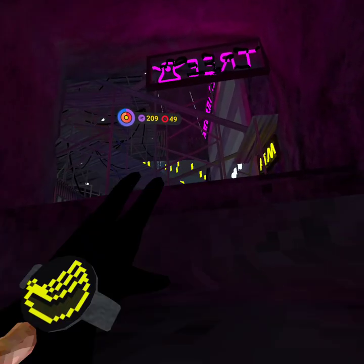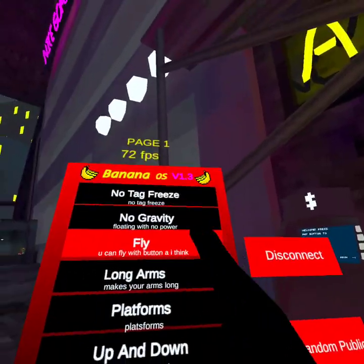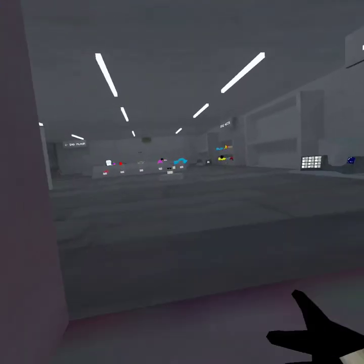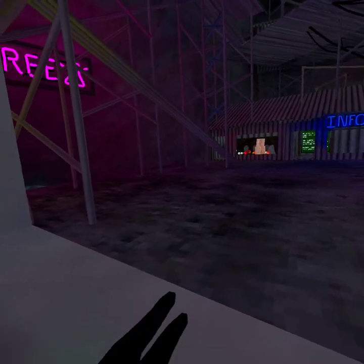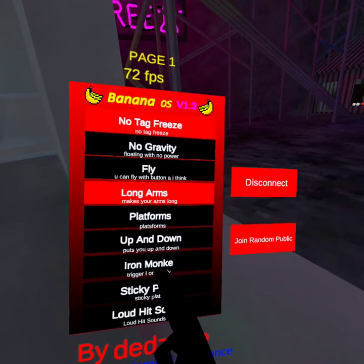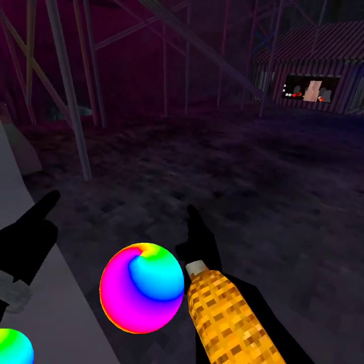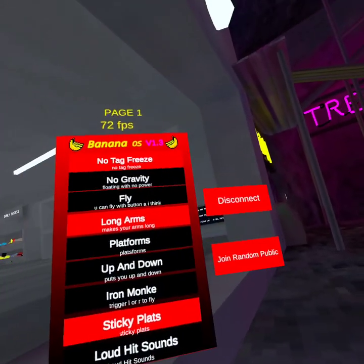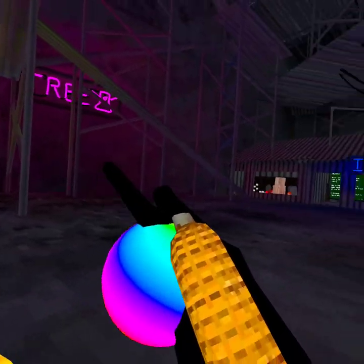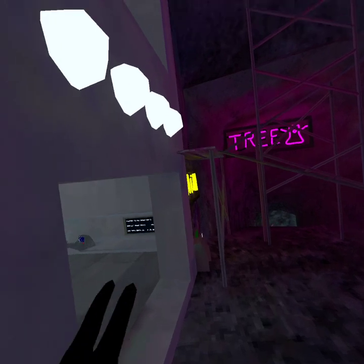It has some sauce. Come on, connect already. You scare literally no one. Why do you say uga booga? There's sticky platforms — ask me what you think. I'm not sticky.